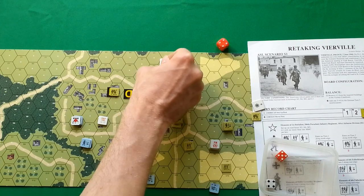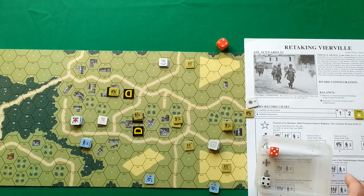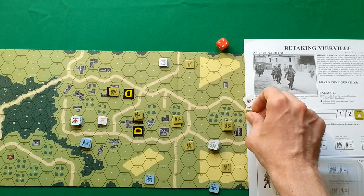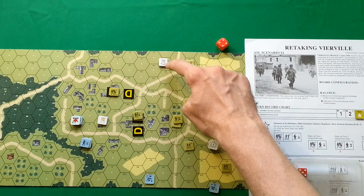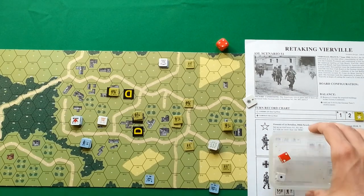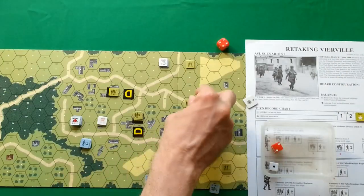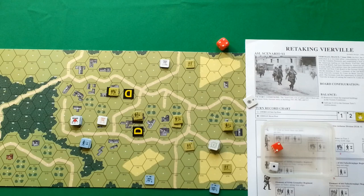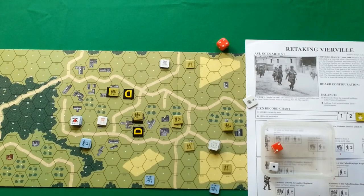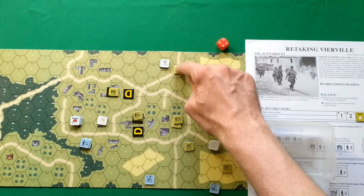Placing first fire and residual fire counters. Now other American units move — these guys move one two three four five. Germans may fire on them with strength two and minus two. Incredibly lucky — two minus three minus two is one. One in the column of two is killed in action — the American squad is instantly eliminated, so we flip them.